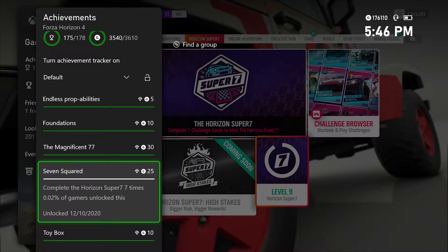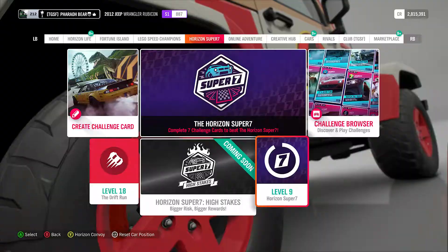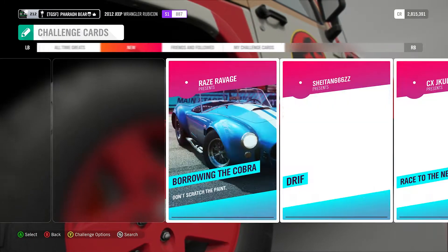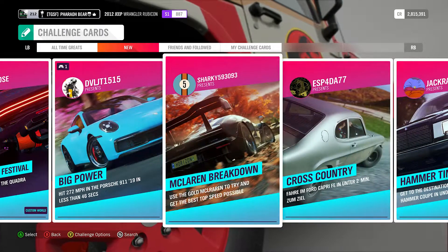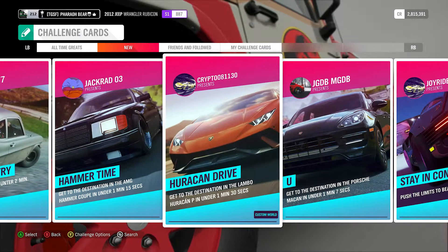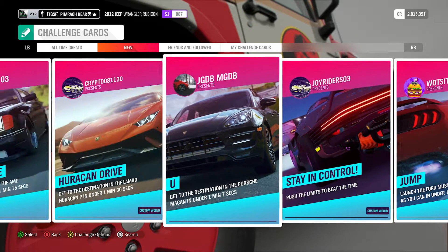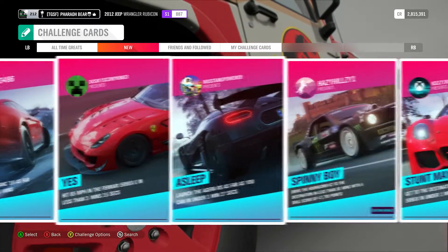Once you're done the Horizon Super 7 seven times, you're going to go over to the challenge browser and go to New. Every time you do a new one — I suggest picking the easiest ones — you'll unlock 5200 XP per run. It adds up quickly. Find the short ones: under a minute, a minute and a half. Complete them and it'll add up real quick.